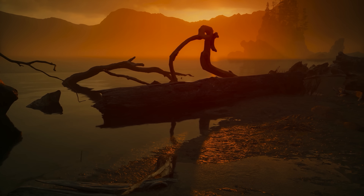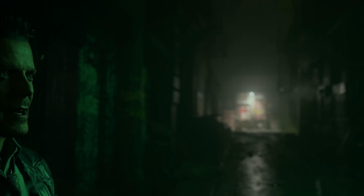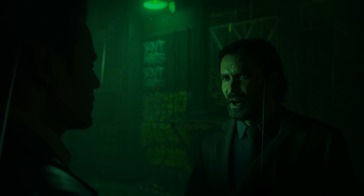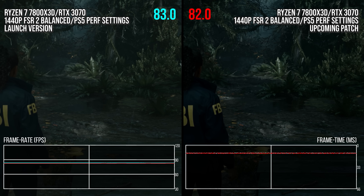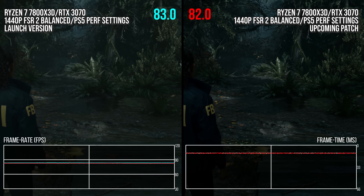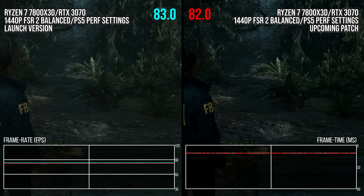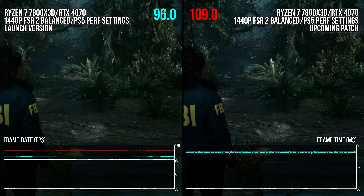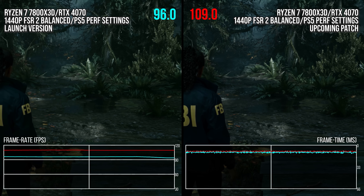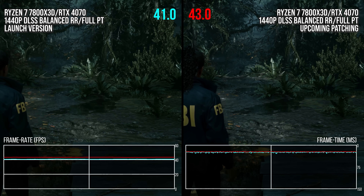I was curious how much GPU performance changed for modern GPUs since launch. For Ampere-based GPUs like the RTX 3070, I did not notice any large differences in performance versus what I measured at launch when using rasterized settings — just margin of error differences. But when I tested with Ada Lovelace GPUs, I noticed some healthy upticks in performance. Take the RTX 4070 in that same scene with those same rasterized settings: I saw a nearly 14% performance improvement over the launch version. With path tracing, that same scene shows a 6% performance improvement.